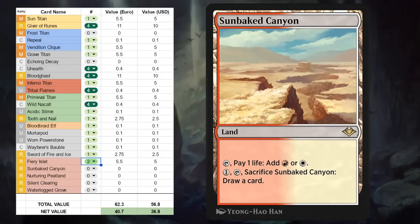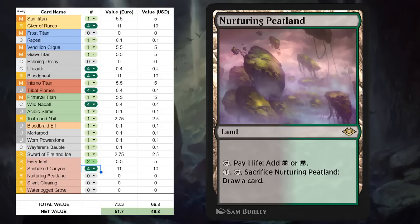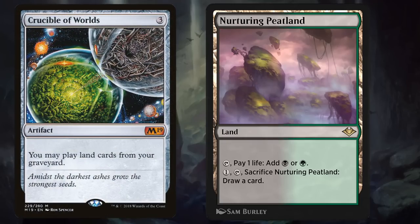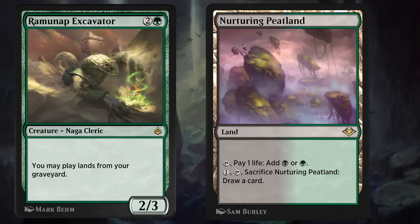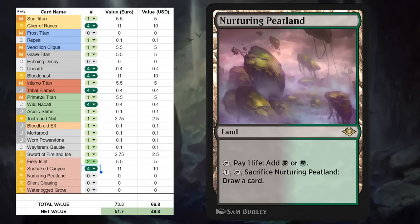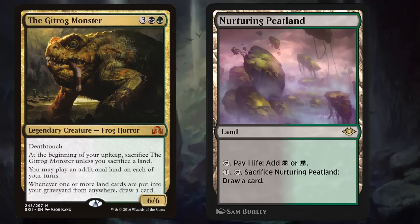Then we've got Sunbaked Canyon, which is potentially even a four-off for maybe a red or red-white burn deck in Historic — pretty exciting for those strategies. The black-green one, Nurturing Peatland, could be pretty effective alongside effects that let you replay lands out of the graveyard, like Crucible of Worlds or Ramunap Excavator. If you also get to play additional lands each turn, you can start playing Peatland out of the graveyard, sacrificing it to draw cards, and then potentially still hit additional land drops. That's the type of deck where I envision it being at its best, though it won't see a lot of play in Historic. At the very least a great card for any Historic Brawl deck — thinking of the Gitrog Monster as your commander, for instance, this is the perfect addition.